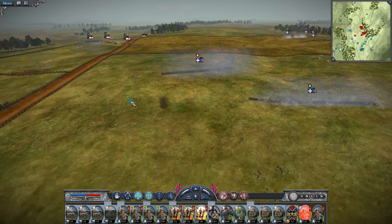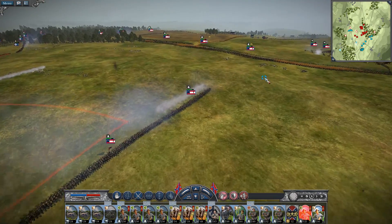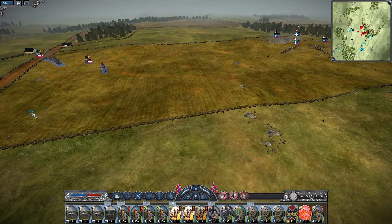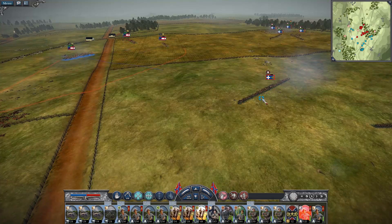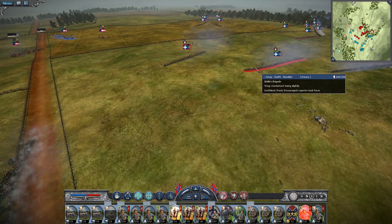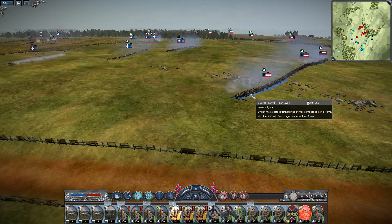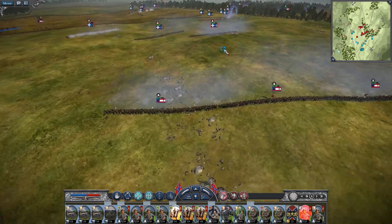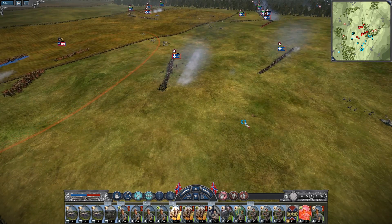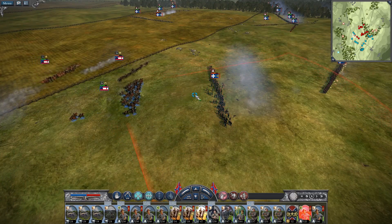This is probably going to go quite well for you — I'm quite vulnerable at this moment. The volleys seem to do absolutely zero damage. You've got my core brigade right there on that flank in the open field — those are my elite troops, my Texas Brigade, my Armisteads, and my 24th Georgia.